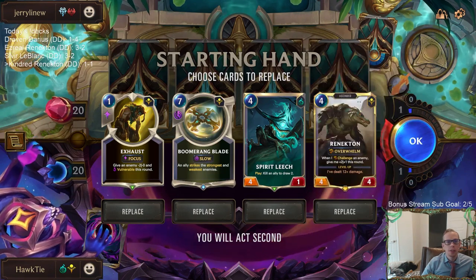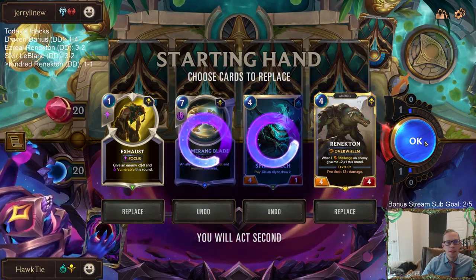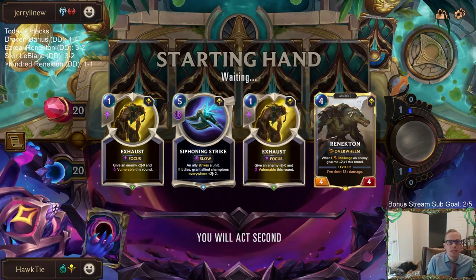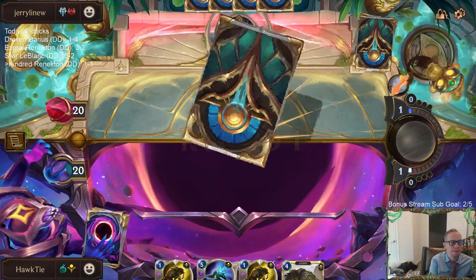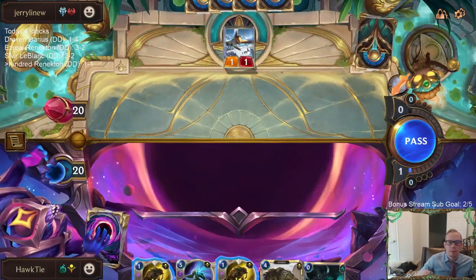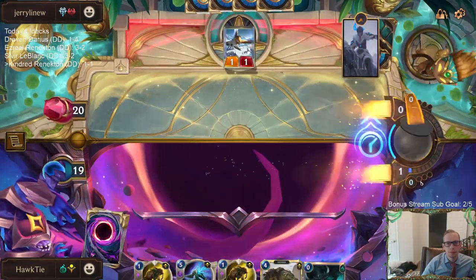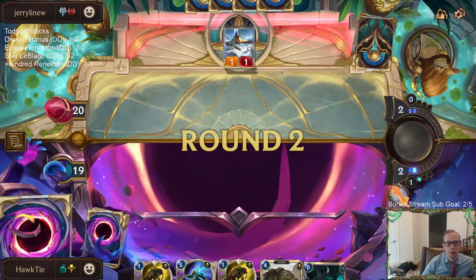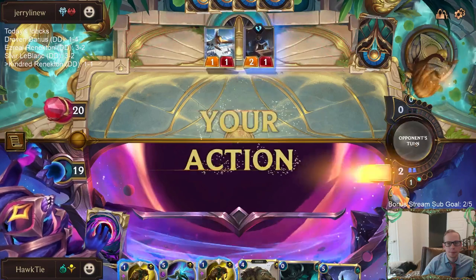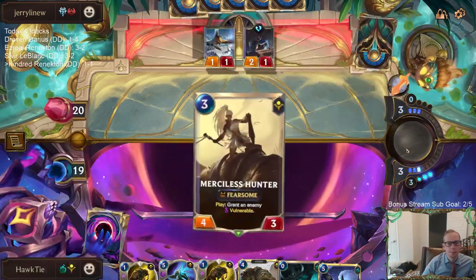Alright, Sejuani-Tryndamere matchup. I'll keep Exhaust with Renekton and look for earlier things. I wish I had a one-drop. Good curve for them.